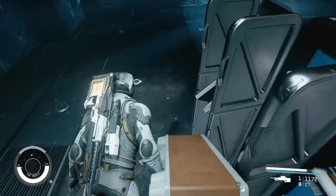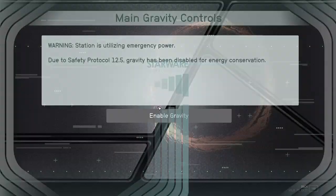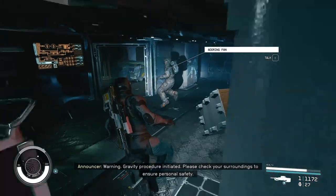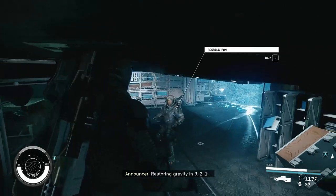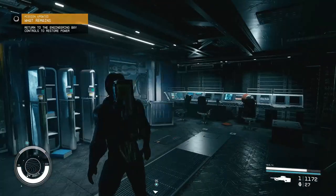Can you just get out the way, Box? Thank you. All right, let's get this moving, shall we? Warning — station is utilising emergency power. Due to safety protocol 12.5, gravity has been disabled for energy conservation. Enable gravity? Warning, gravity procedure initiated. You ready, Lemon Pest? Please check your surroundings to ensure personal safety. Restoring — and we're back on the deck. Brilliant.